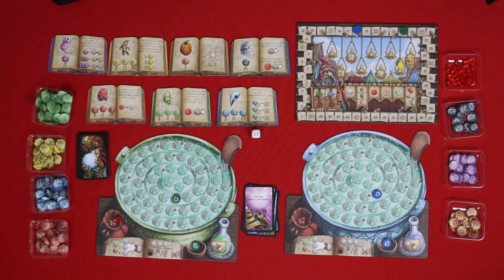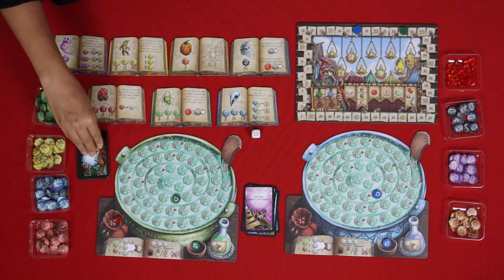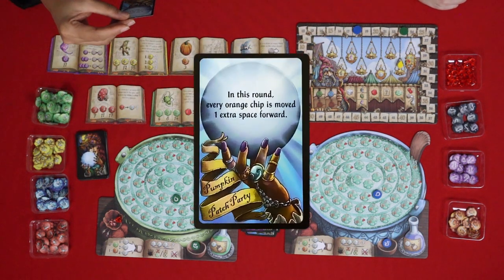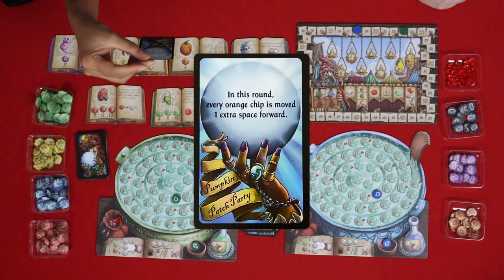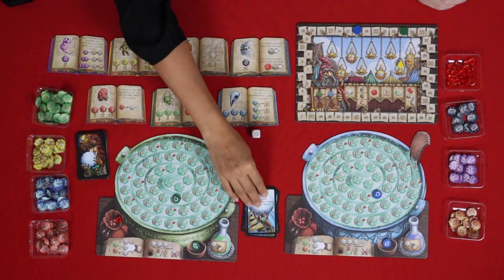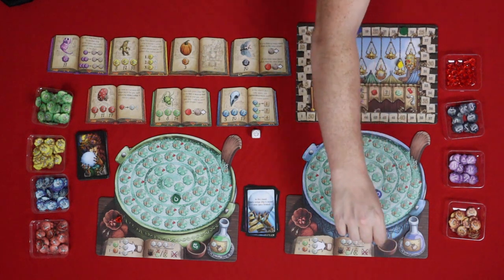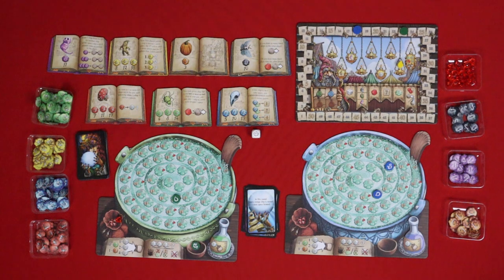I have the fortune teller deck so let's draw our bonus card — it is 'Pumpkin Patch Party': in this round every orange chip is moved one extra space forward. Rat tails: there are three rat tails between us, so I get to start on fourteen. Wow — I'm four spaces ahead of you there.